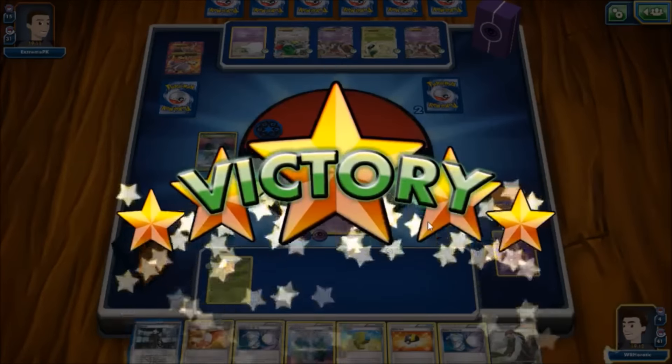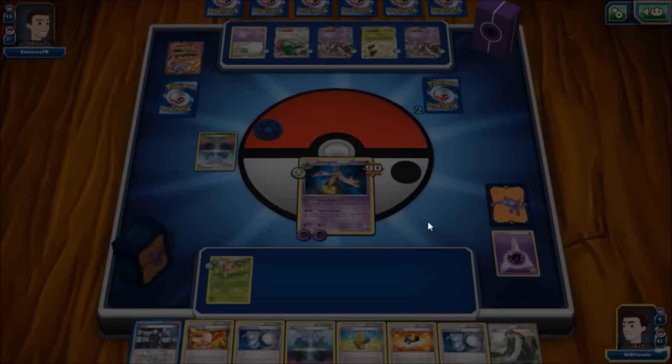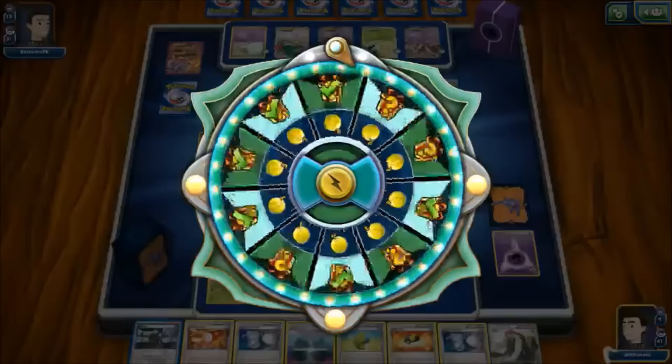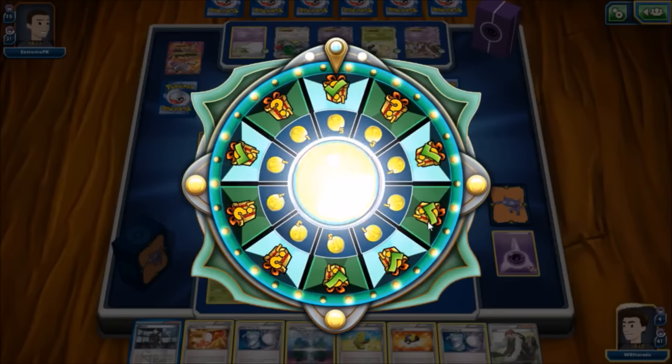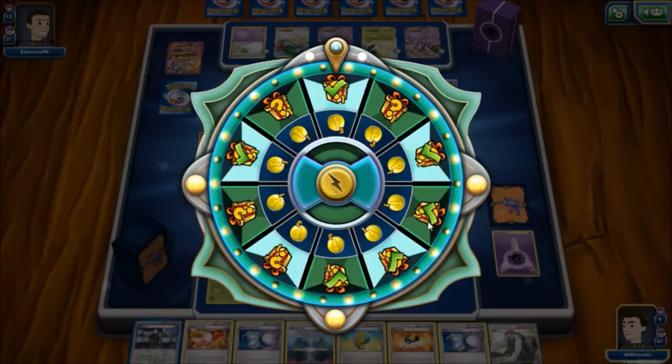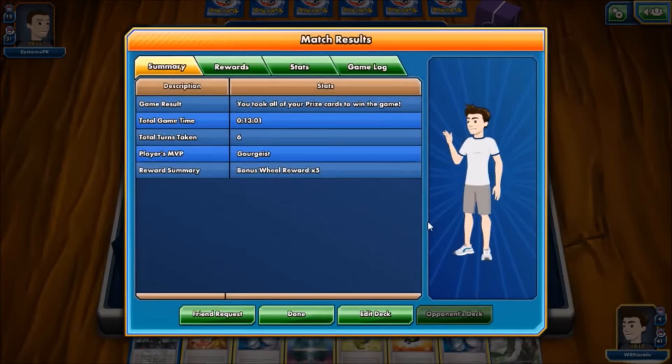That's a scary situation indeed — all the puns and bad Halloween jokes aside, our Halloween deck goes 2-0 in Expanded format, beating Mega Mewtwo X and Mega Mewtwo Y. With Gorgeist and Ariados we accomplished something pretty special. I'm Heretic — happy Halloween everybody, and I'll see you guys next time. Cheers!